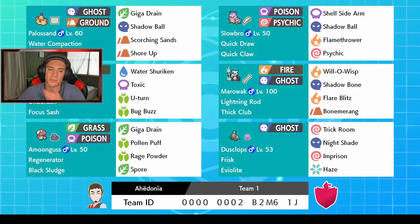Alolan Marowak rocks out in Trick Room. I think I used him in my Alakazam video where he just dominated, one-shotting everybody. He's Fire and Ghost type — I really like that typing. He's got Will-O-Wisp, Knock Off, Shadow Bone, Flare Blitz, and Bonemerang. He also has Lightning Rod so we can protect Pokémon from Electric moves.